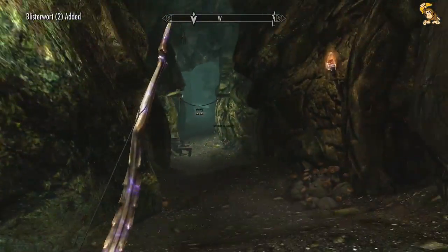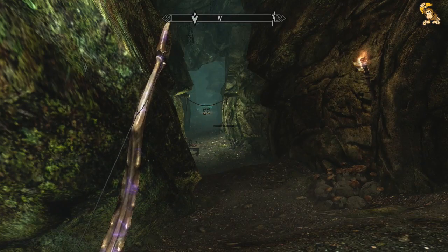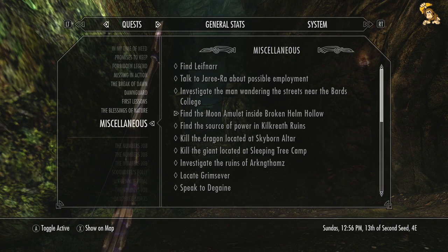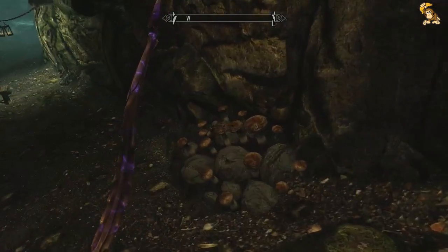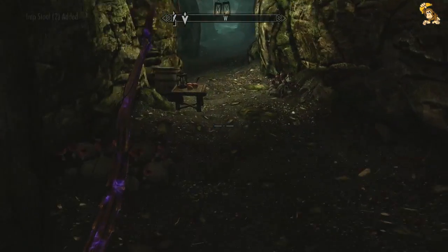We're here in... I can't remember the name of the place now. Ah, there it is. We're in Brokenhelm Hollow to find the moon amulet for one of the Khajiits we found randomly wandering around Riften. So yeah, let's get it done. It's a bandit camp, so hopefully we should only have to deal with bandits.